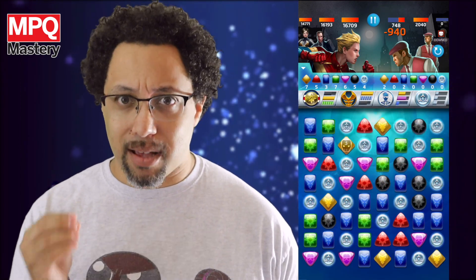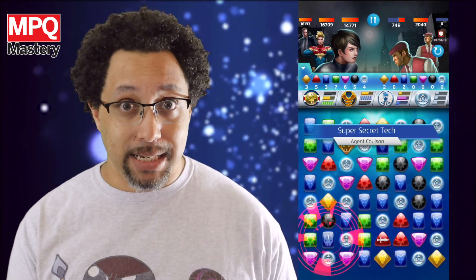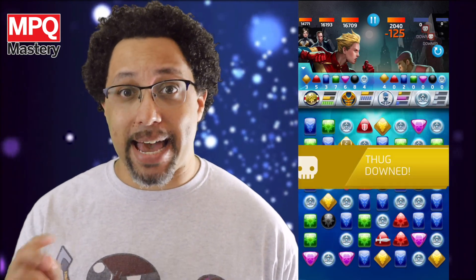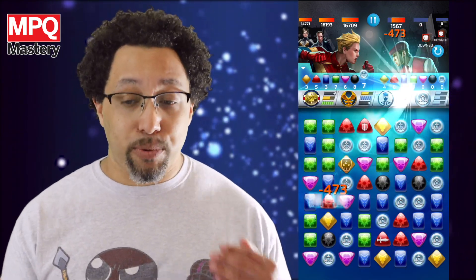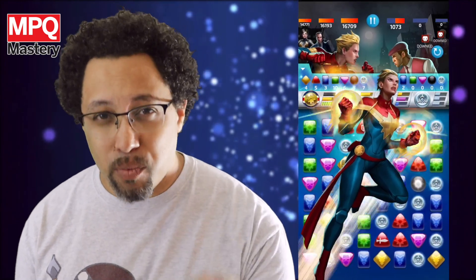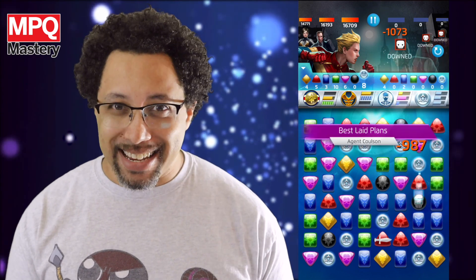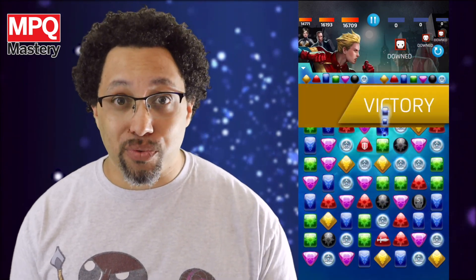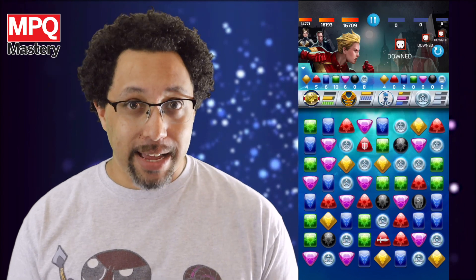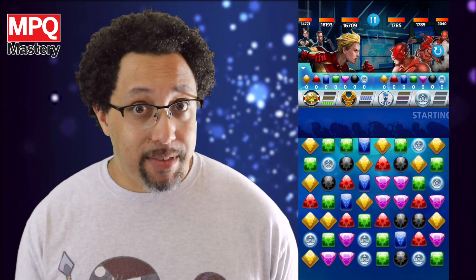That's going to start putting strike tiles on the board. Once you have enough yellow, you want to use Tactical Intuition. If you already have some strike tiles on the board, it'll turn those into protect tiles. Sometimes I wait until I have enough yellow AP to activate it twice — improving it once while switching it to protect, and then improving it again and switching it back to strike, so I can hit really, really hard. When you have enough blue as well, Wasp will put a one-turn countdown tile on the board at the beginning of every turn, meaning those attack and protect tiles will improve every turn because Captain Marvel boosts them every time a countdown tile goes to zero.